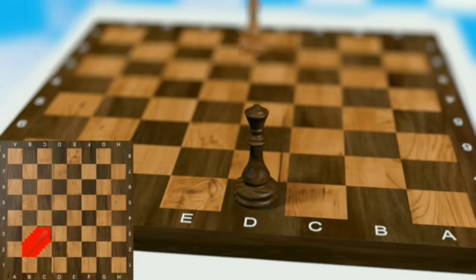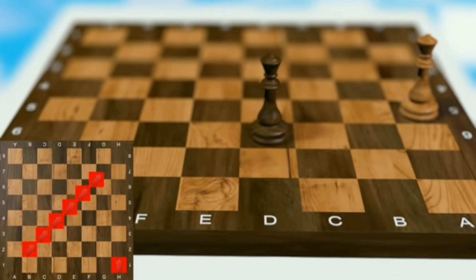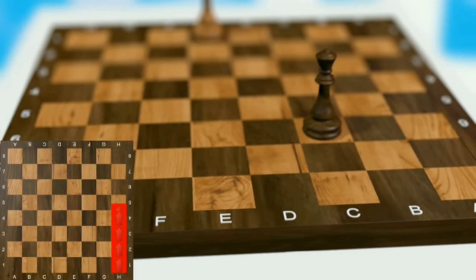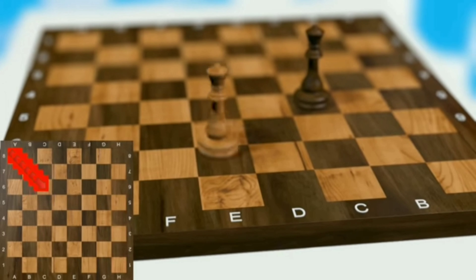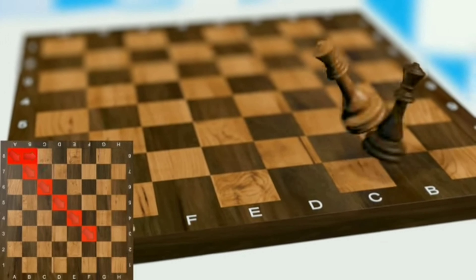The queen is the most powerful piece. It can go both straight and diagonally, for as many squares as the board allows it to. So be careful — don't lose the queen.